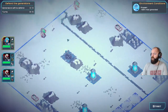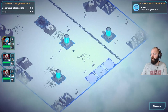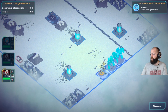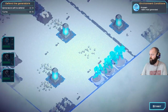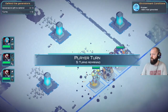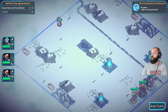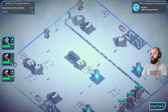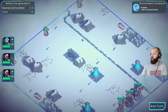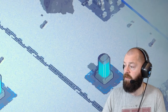And then you have the Into the Breach style gameplay. Standard controls - W, A, S, and D. I can rotate the map if I like. So the next thing we want to do is put in our three mechs and start them off. We have planetfall. So we're defending these three generators - five turns to defend them. These are assault bipeds and these are tanks. We've also got an allied turret, which I like the sound of.